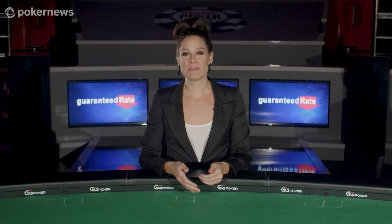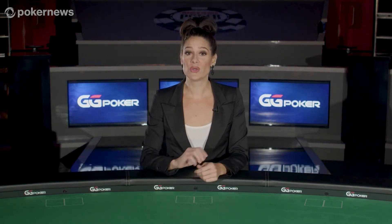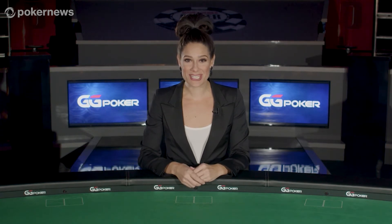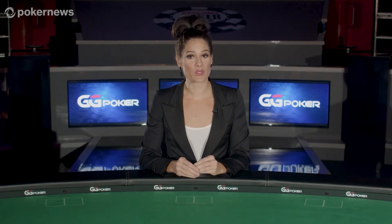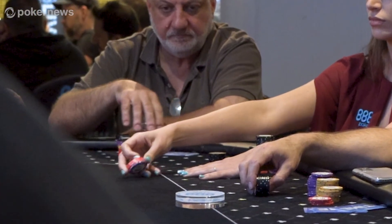Since the small blind and big blind bets have been put out by the two players to the left of the button, the first person to act in this pre-flop round is the player sitting to the immediate left of the big blind. This player has three options: call, raise, or fold. If you like your two hole cards and you want to keep playing in the hand in order to see what cards come out on the flop, you would need to call. At any stage of the game, a call means to match the most recent bet that you're facing — in this exact moment, a call would mean to match the big blind bet.